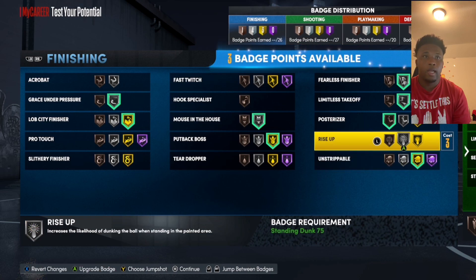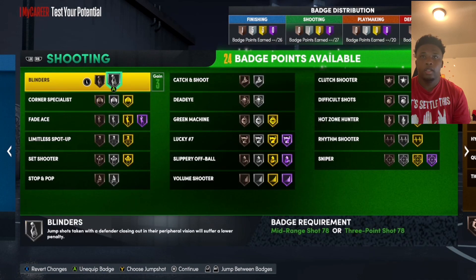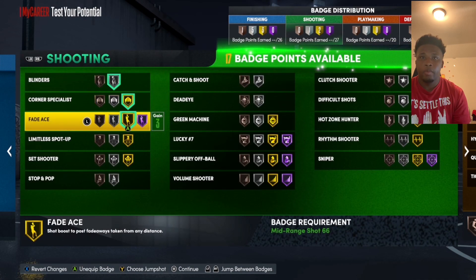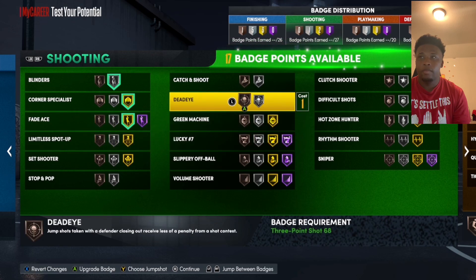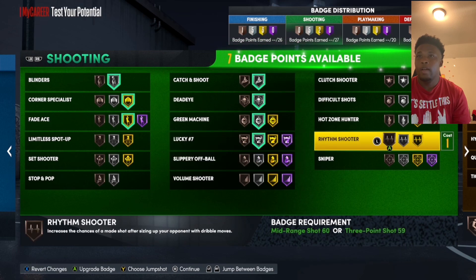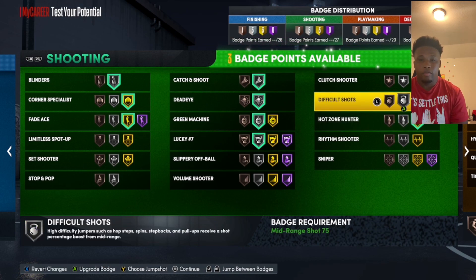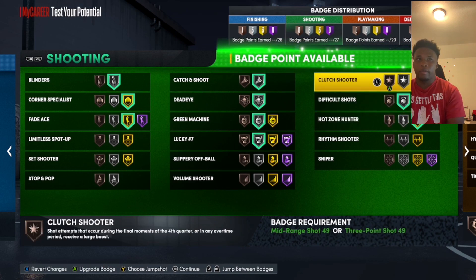For shooting badges, I'm doing: Blinders, Corner Specialist, Fade Ace because you're a center, Catch and Shoot, Dead Eye, Dream Machine, Lucky Seven, Hot Zone Hunter for sure. You still have three badges left, so I'm going to add Difficult Shots and Clutch Shooter. You have so many badges that I don't even know where to put them all.